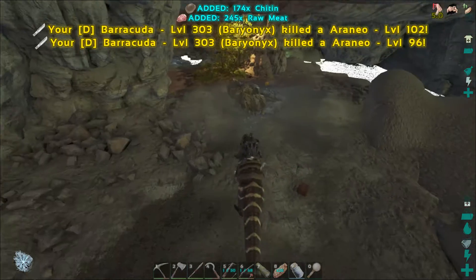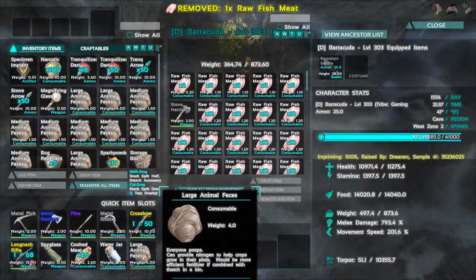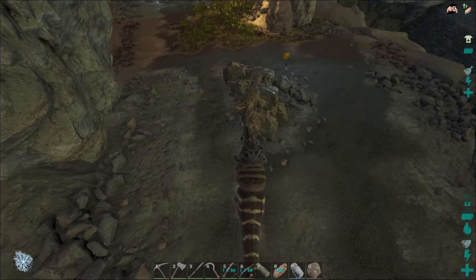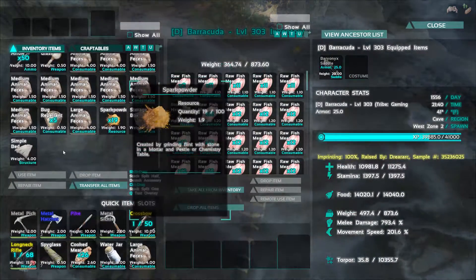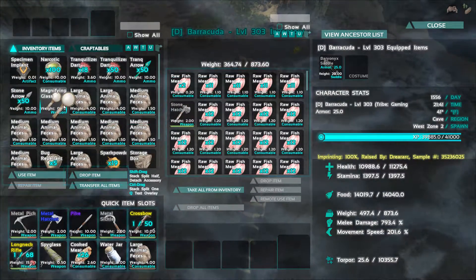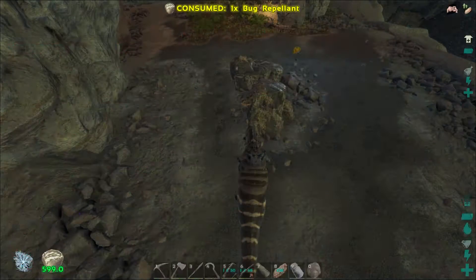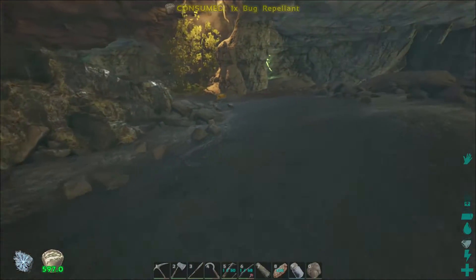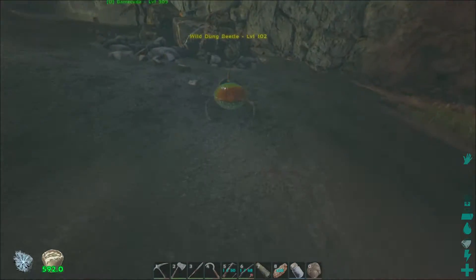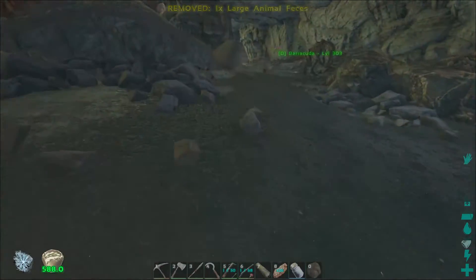I did bring some bug spray with me — I turned around and got some bug spray. Let's go ahead and put this right here. Of course you can't see when it spoils. Looks like we got a little bit of time here. Let's see here — where did I put that bug spray? Oh, there it is. I don't even know what level this guy is — let's go ahead and... 102. Holy cow, oh my gosh. This is going to take a lot of poops.